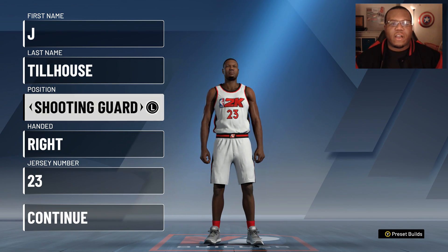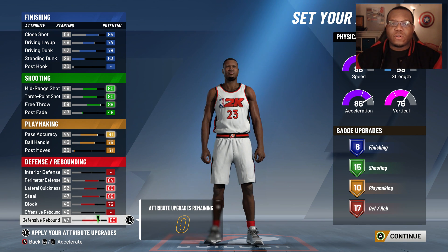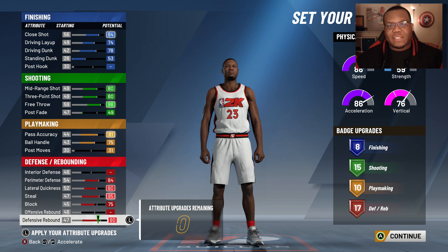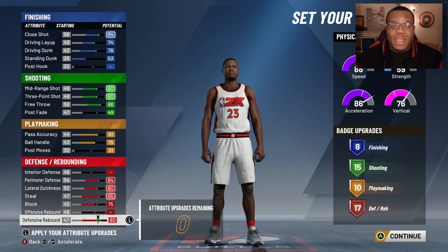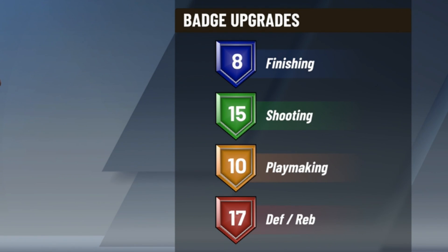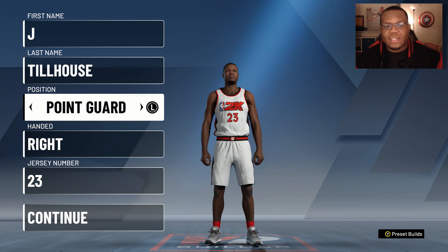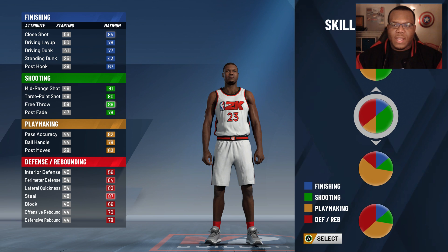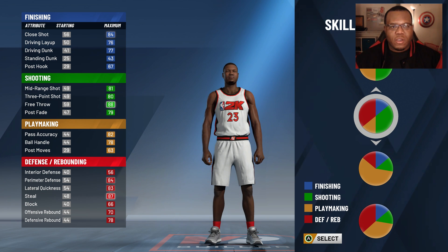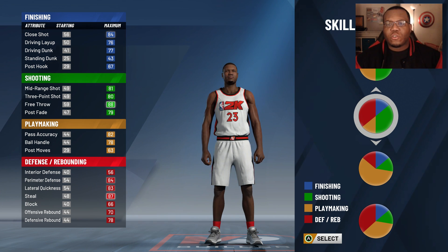The next build I want to talk about is my two-way three-level facilitator. At the shooting guard position, the unfortunate part about this build is that it only got 17 defensive and rebounding badge points. For me, that was a real alarm. I wanted to make this build at point guard and see the difference. If you know the height you want — shooting guard, small forward, or point guard — you might as well make it at point guard or shooting guard, because small forwards don't get much love.